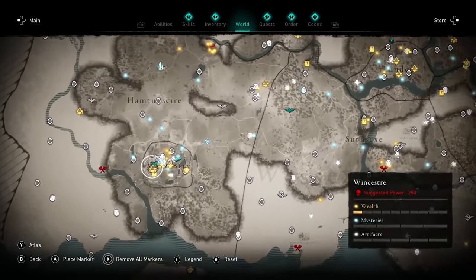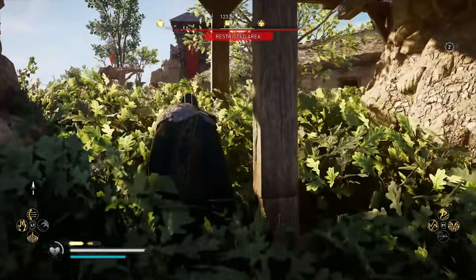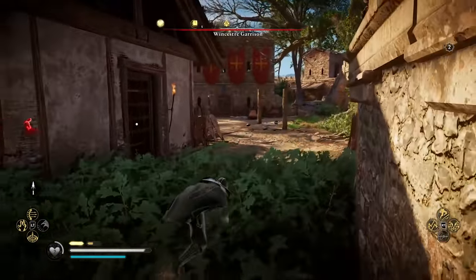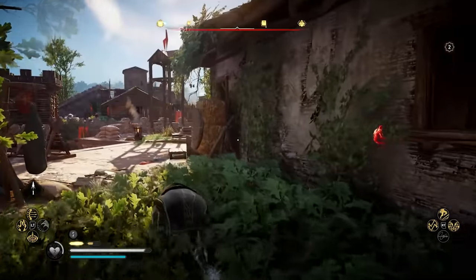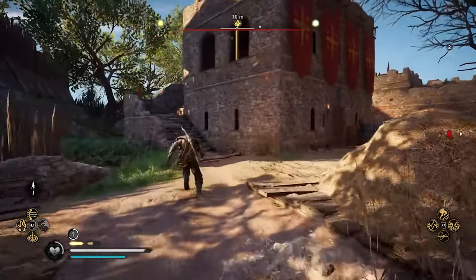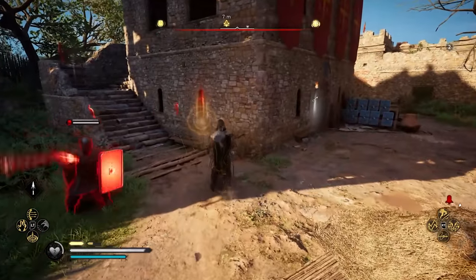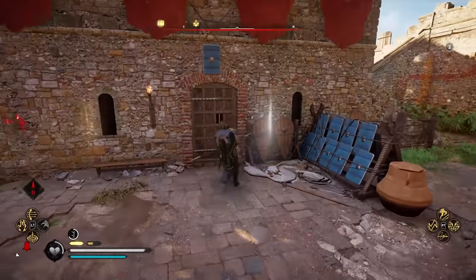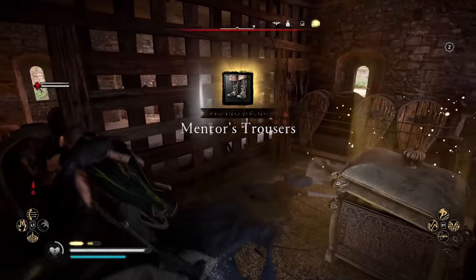The final armor piece is going to be in the Winchester garrison. You're going to need at least one arrow. We can try to do this completely stealthily — there are a bunch of people right in front of where we need to be, but we need to open up a window first. We're going to run straight through here and shoot the thing. We can actually see it through this window — there we go, we can open this door. And we've got the Mentor's Trousers. Now we just need to get out of dodge.